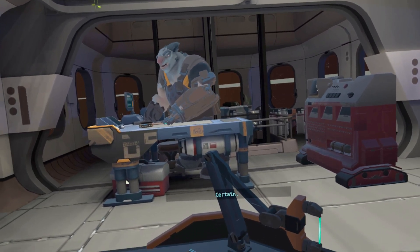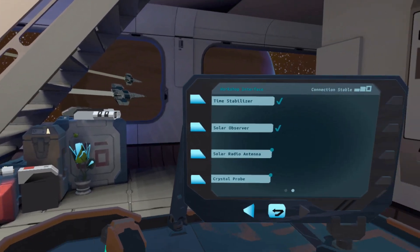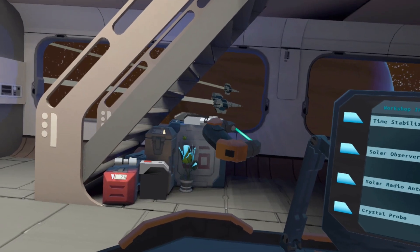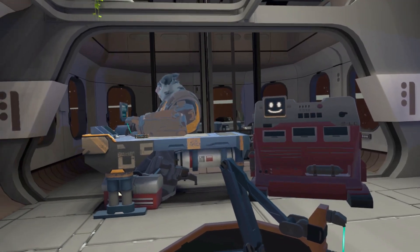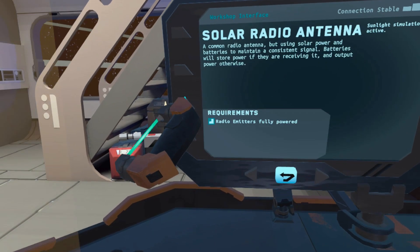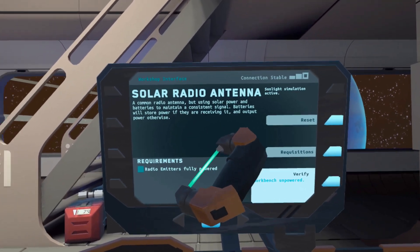So what are we going to do? So we're not building weapons. A crystal probe. But they're here. They're going to go to the planet and get the weapons. Is that independence or is that the Order? I think that's the Order, but I'm not really entirely sure. Tooley, I'm glad your smile keeps me going. That is the only motivation that I need. Let's get this antenna, shall we? It's a radio antenna that uses solar power to maintain a consistent signal.